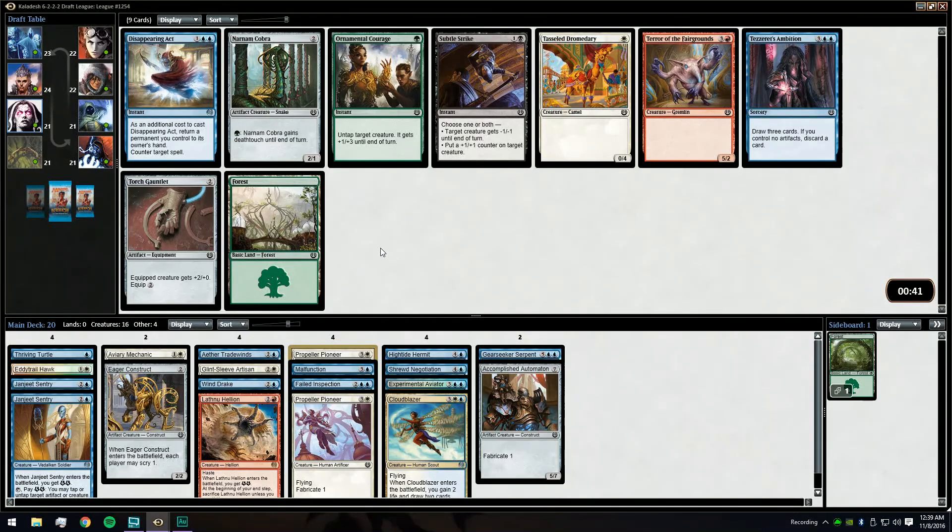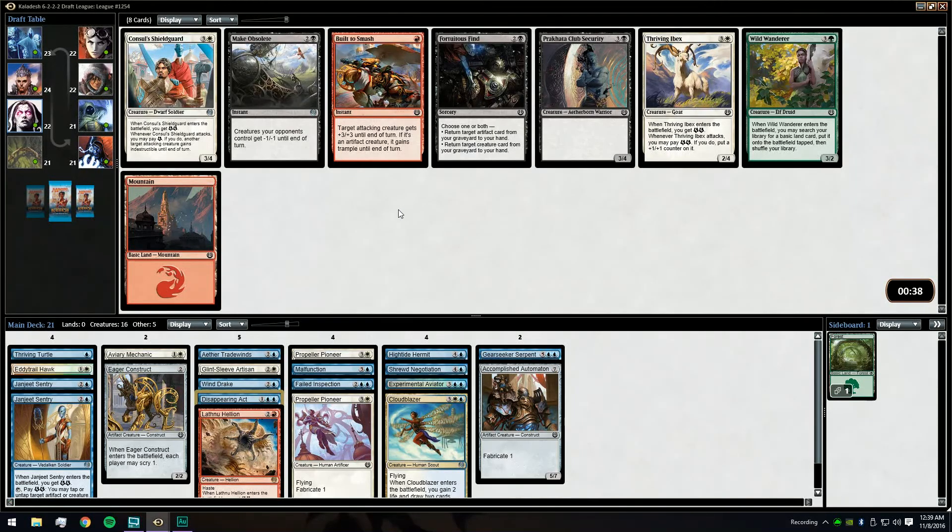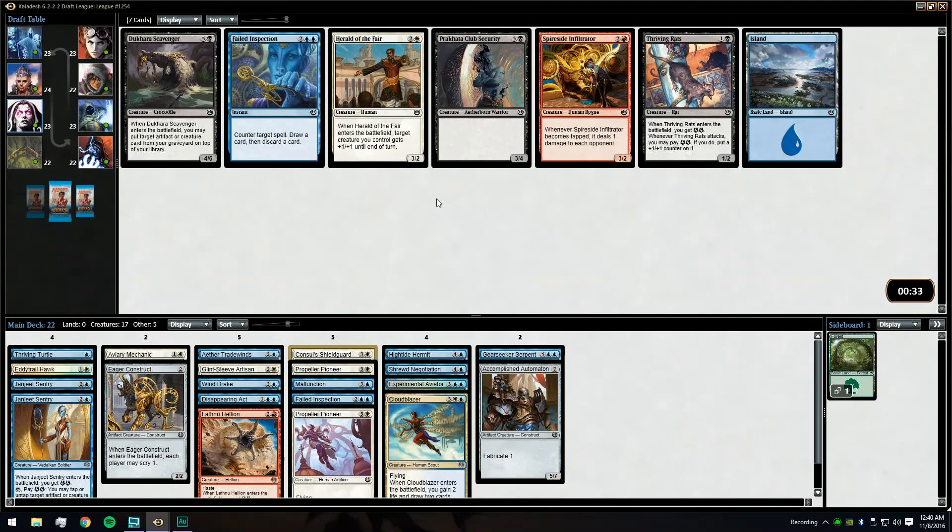Disappearing Act — I don't hate it, and everything else is merely mediocre, so we'll take the Disappearing Act. This card seems late, we'll pick it up — it's better than Ibex. Once again I'm going to make the unconventional pick of taking Failed Inspection over the Herald of the Fair.